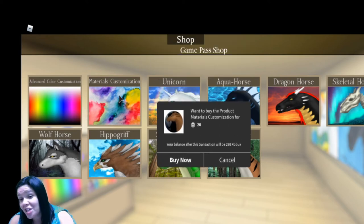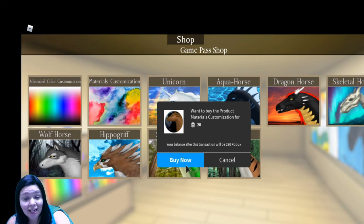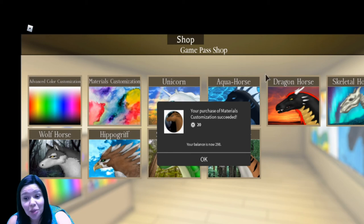It says: want to buy the product Materials Customization for 20 Robux. We're going to click Buy Now. And voila! Your purchase of Materials Customization succeeded.